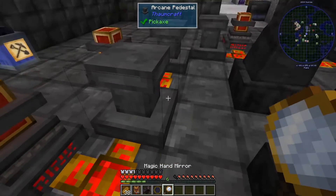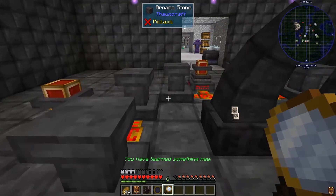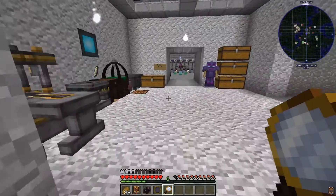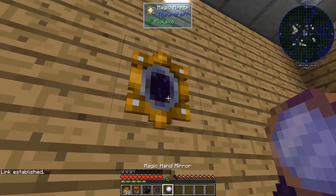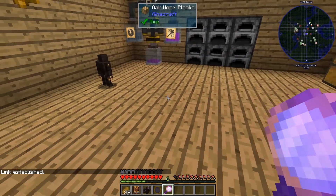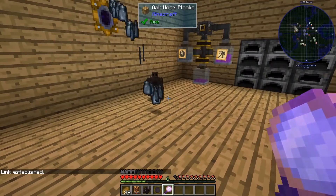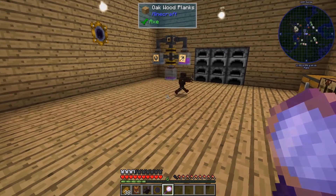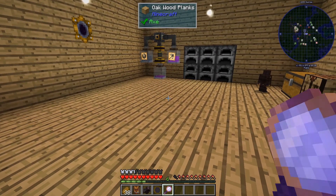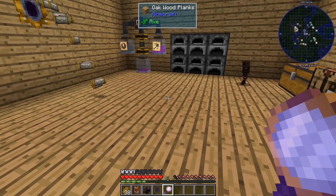There we go — a Magical Hand Mirror. Let's scan that real quick. We should be able to link it the same way we linked the other mirror, just by right-clicking on the mirror on the wall. Link established. Now I can right-click on this mirror and anything I chuck in here will go through. I've got a golem here with a chest — he'll go pick up my stuff. So any time I'm out mining and have too much stuff, I can simply put stuff in the mirror and the golem will go pick it up and put it in the chest.